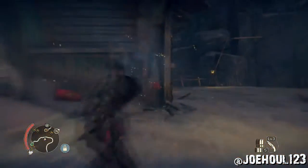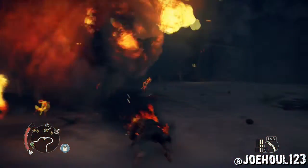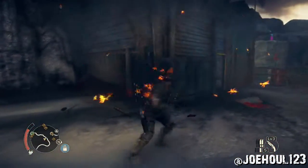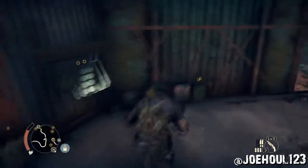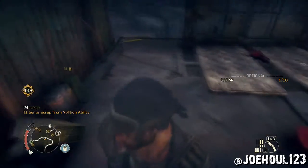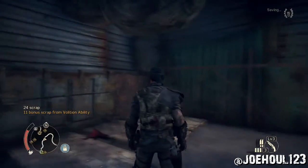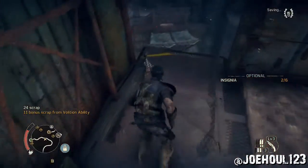I skipped the fighting here, but what you'll do is come down to the left side after you get up that little hill. You can blow up that barrel. And here you'll find your fifth piece of scrap and the fourth Scrotus insignia.